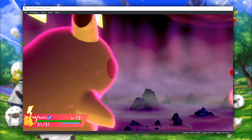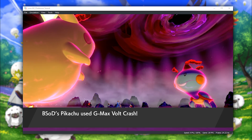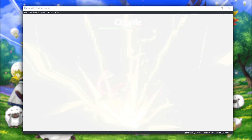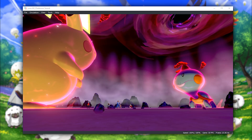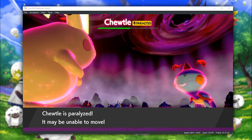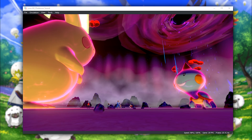Currently, it has a few lighting bugs in the wild area and many of the open world areas, it has a few shadow bugs, and as far as I'm aware, it doesn't currently render properly on AMD GPUs, though this should be remedied on the upcoming Vulkan API release, which the developers of Yuzu are currently working on.